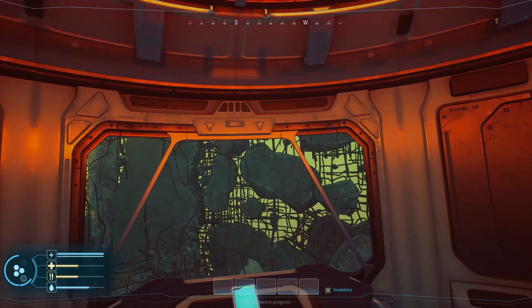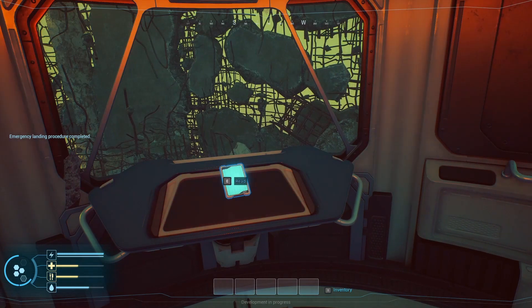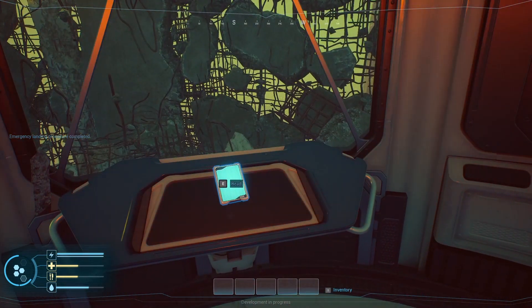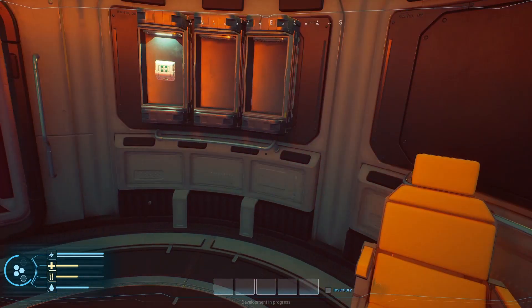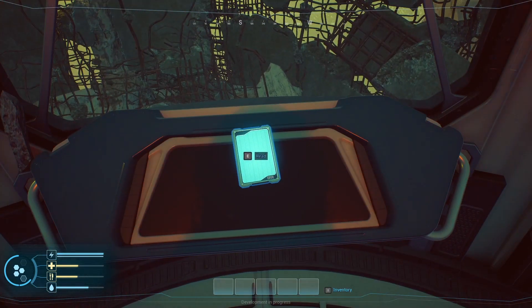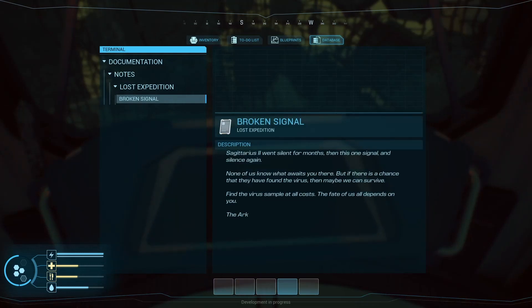A quick summary of the plot as I understand it: humanity sort of destroyed the planet, we fled, but disease went with us, and we're down here to try and find the source of the disease to facilitate a cure for our family. Sagittarius 2 went silent for months, then one signal, then silence again. None of us know what awaits you there, but there's a chance they have found the virus — then maybe we can survive.